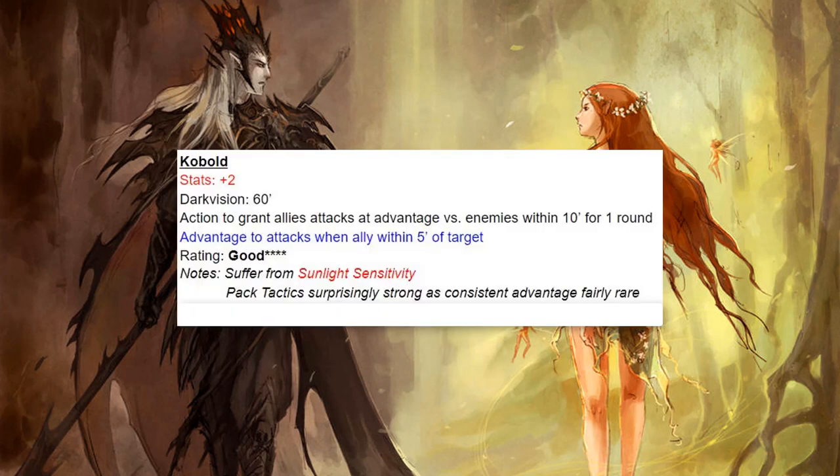Next we have the Kobold, and the Kobold is surprisingly good. They have Pack Tactics, so they can get advantage on attacks when an ally is within 5 feet of the target. Plus they have that other thing where they can grant allies attacks at advantage versus enemies within 10 feet for a round. The standout here is Pack Tactics — surprisingly strong and has good synergy with things like the Battlesmith Artificer or Summoners. Pretty impressed with the Kobold, even with the Sunlight Sensitivity.